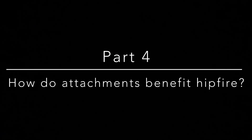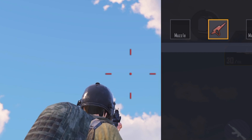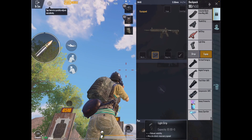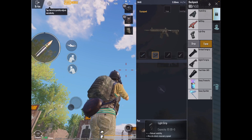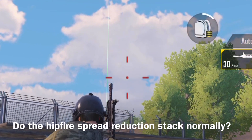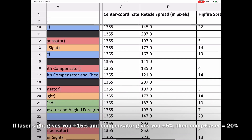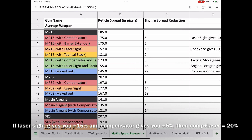Finally, before I end this video, there is one last thing on everyone's minds: what exactly does each attachment do in terms of increasing hipfire precision? I measured this by comparing the reticle diameter from the stock configuration of each weapon to the reticle diameter when I attach compensators, laser sights, tactical stocks, and other attachments — including combinations such as compensator plus laser sight, or all attachments together. Based on the data, the good news is that attachments stack normally and additively — if a laser sight gives 15% extra hipfire precision and a compensator gives 5%, then attaching both is simply 15 plus 5 equals 20. This is consistent across all weapons in PUBG Mobile.